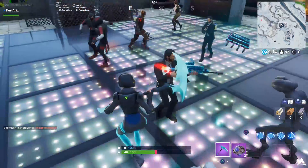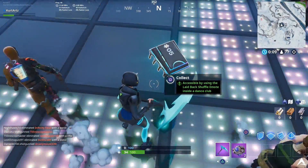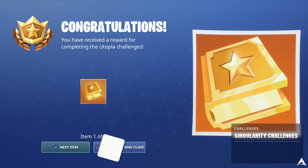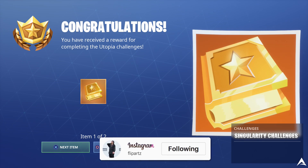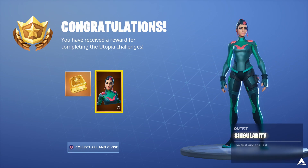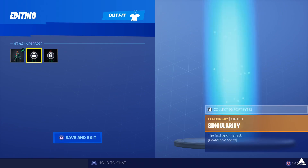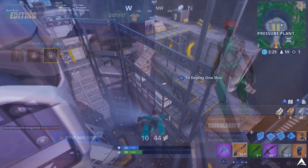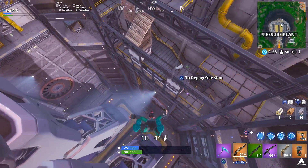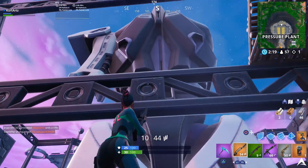As you guys can see on screen here, after I go ahead and complete this 4-byte and obtain it, you can see after my match is over, I actually end up having on the screen showing that I have unlocked the new Singularity Skin. If we actually go to the skin, you guys can see that we don't have any other variants for the skin — it doesn't really show you how to obtain the different styles. But in today's video, we're going to be covering every single location you guys need to know about for the 5 different styles and helmets for the Singularity Skin.